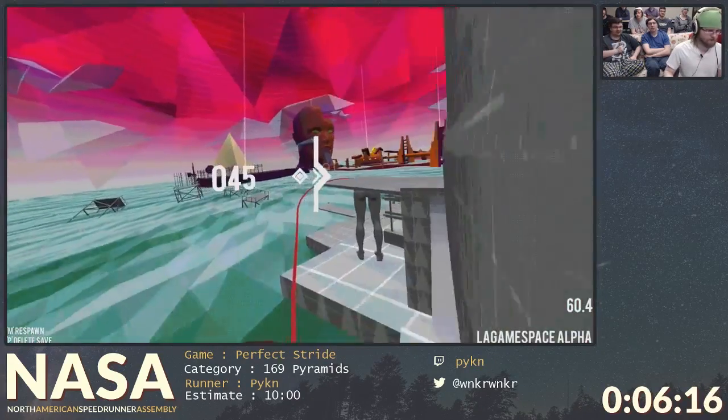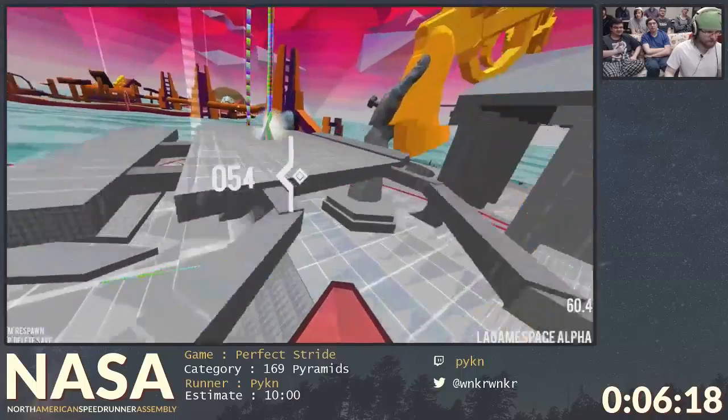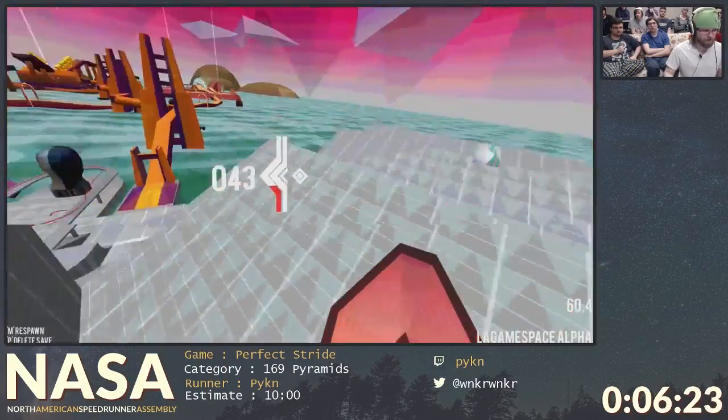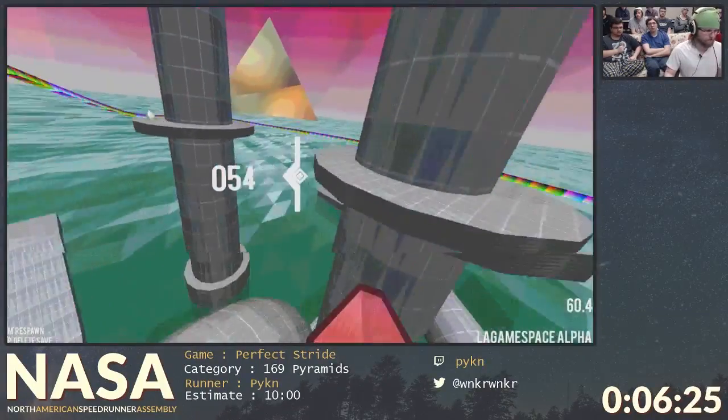I want that jump to be as low as possible, but it's kind of hard — it's really finicky to work with and get that jump to go low. Here's a perfect stride that I'll do like half of, and then I'll break it right here. Because, you know, screw perfect strides.